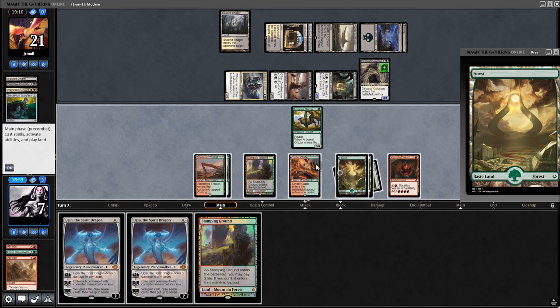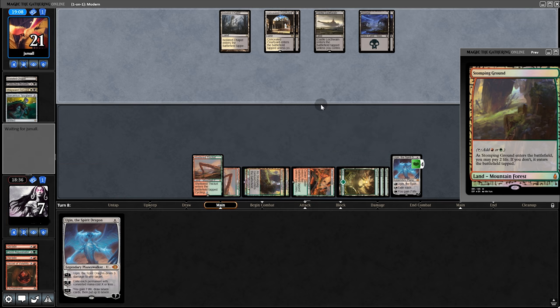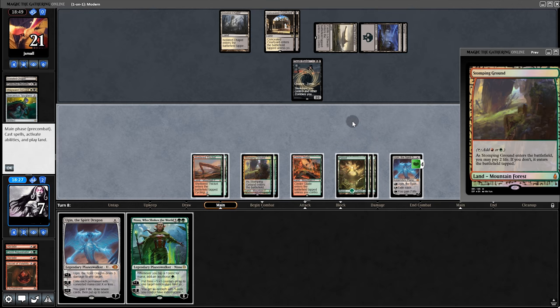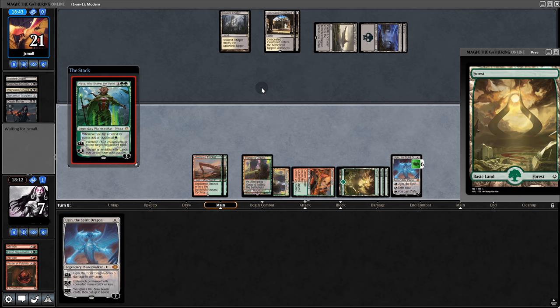Goodbye Spyglass, and hello cheek claps — Ugin, exiling three or less. Back to our opponent. The second chance feels so good; I was feeling really bad after that first Braid. Back on our turn — hit the Zombie Lord, play Nissa. And all of our lands happen to be Forests, which is why there's the concede from our opponent.